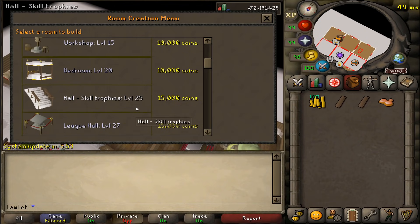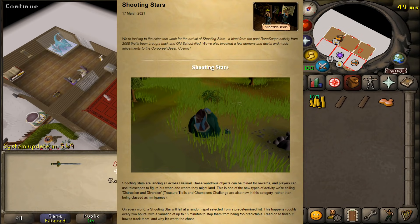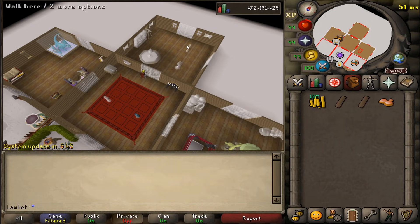With today's update they have added shooting stars to Old School RuneScape. They're calling it a distraction and diversion, similar to the Championscape and clue scrolls known as Treasure Trails.